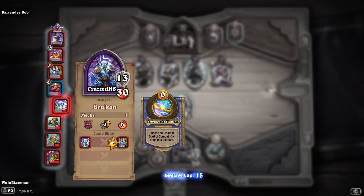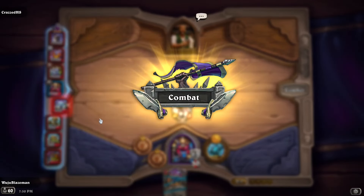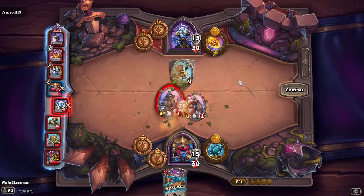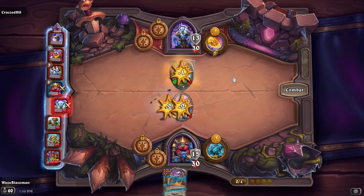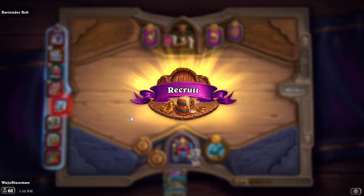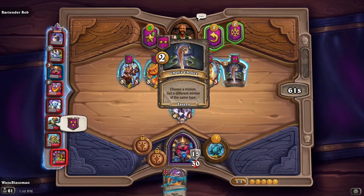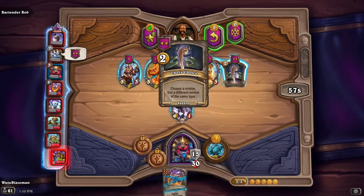What's up? Brewcon — double your leftmost minion's attack. Jokes on you, I only got one health. Oh wow, I think that beats the Enorotron anyways. Bonk bonk, there we go! Choose a minion, get a different minion of the same type, let's do that.